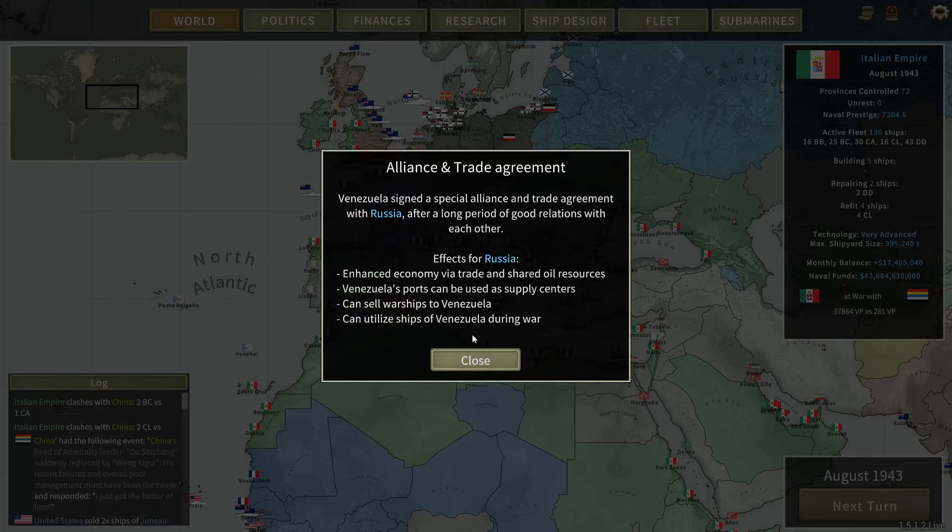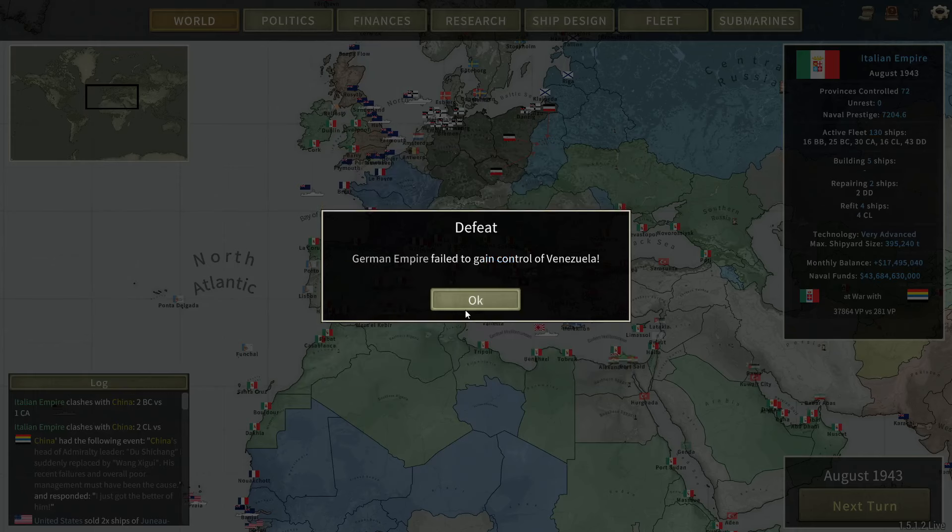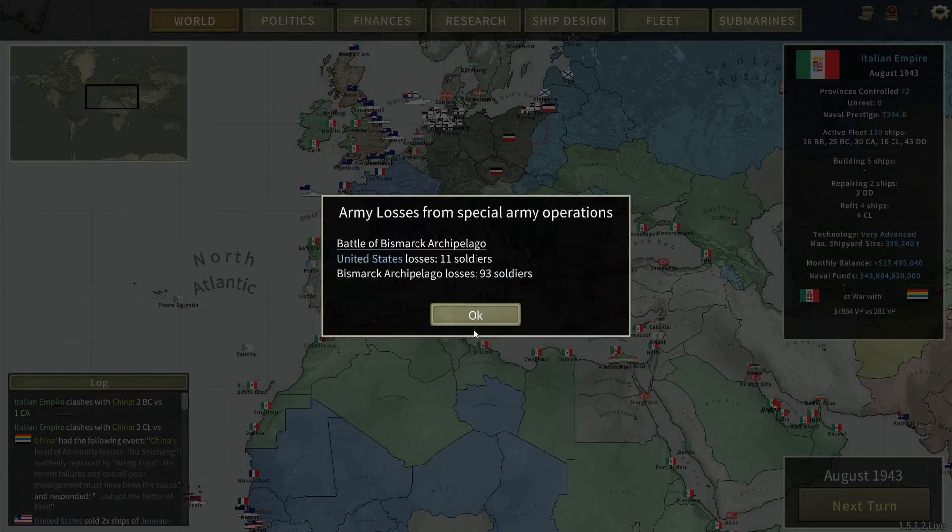Let's see — Venezuela allied with Russia, and Germany failed. Let's see: 37%, 7 and 10.